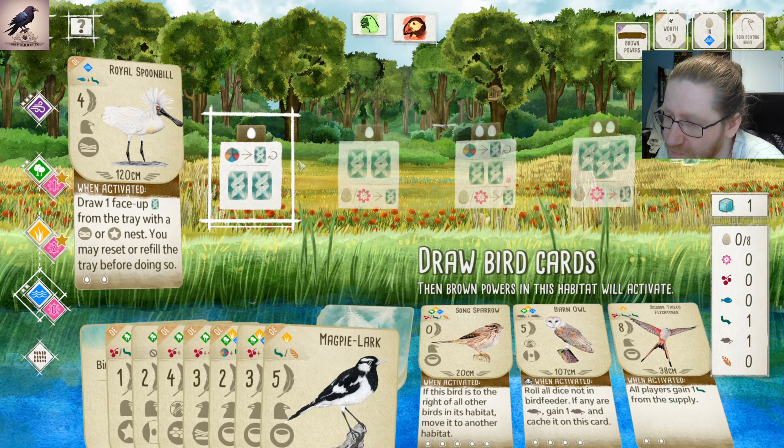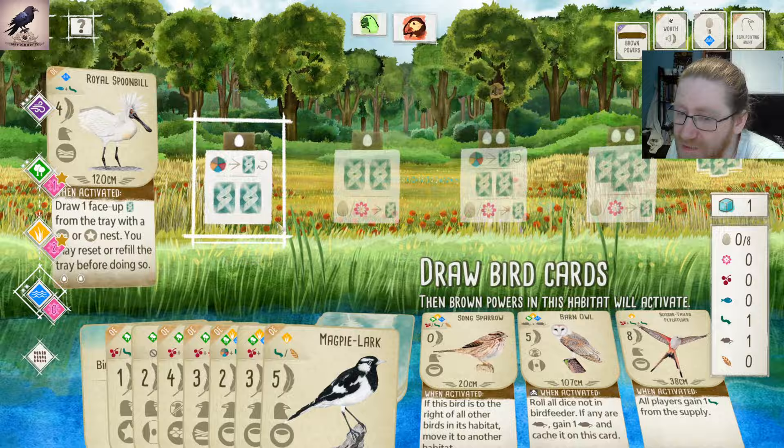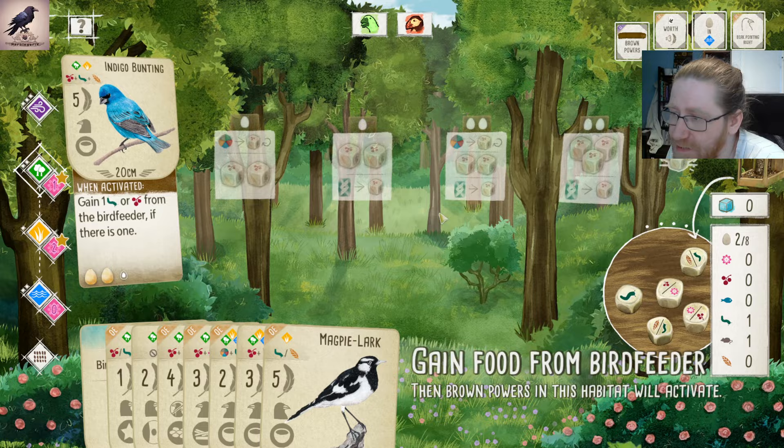We do already have tons of cards, so drawing extra cards doesn't really do much good for us. Therefore we should do it in the forest instead. Hard to decide — no free eggs, that's too bad.